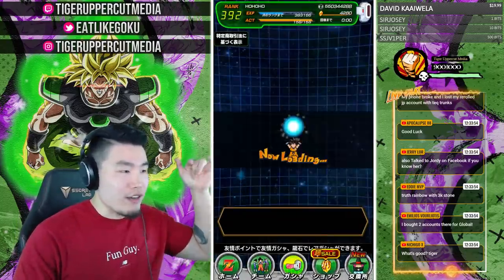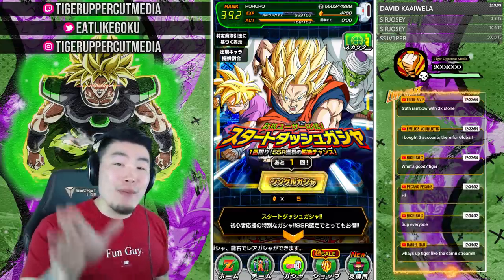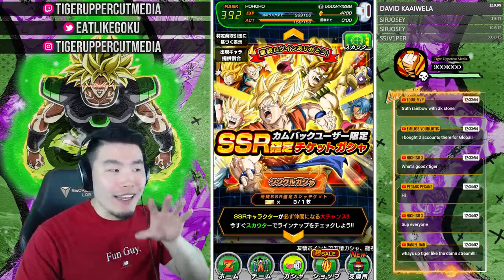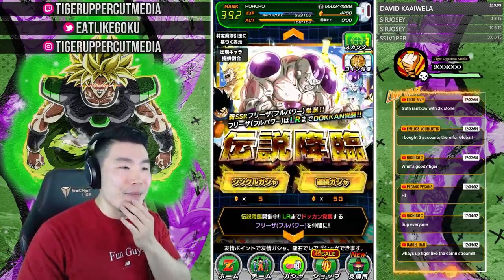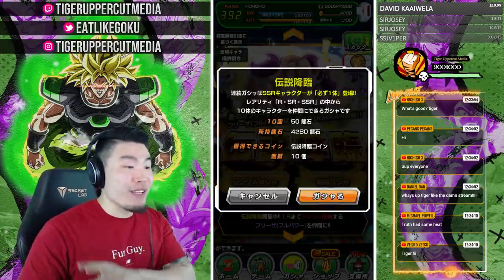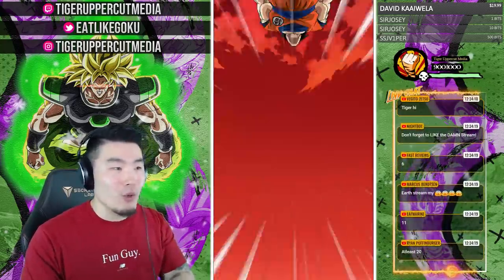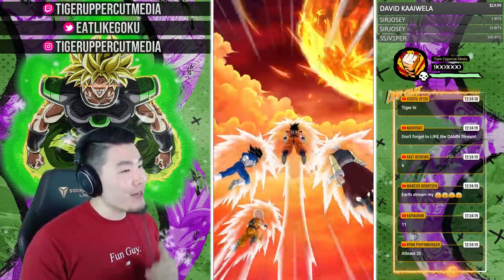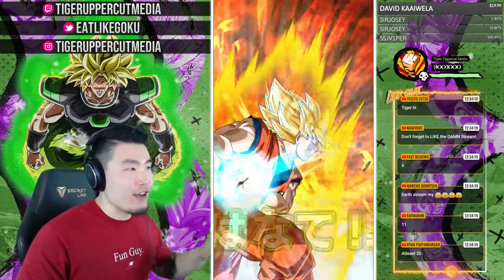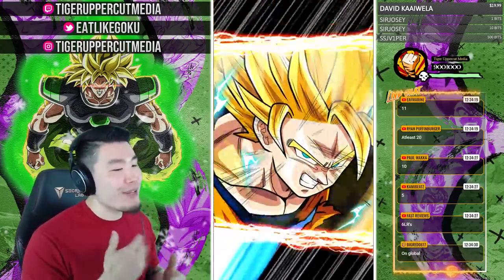I want you guys, either in the comments or in the chat, to tell me how many LRs you think we'll pull over the course of this stream. Because we got a lot of stones, obviously. It could go either way, though. We've gone 1,000 to 2,000 stone droughts of not pulling any LRs, but at the same time we've pulled LRs on back-to-back multis and double LRs on multis. I'm going to say I'm expecting somewhere in the range of 15 to 20.